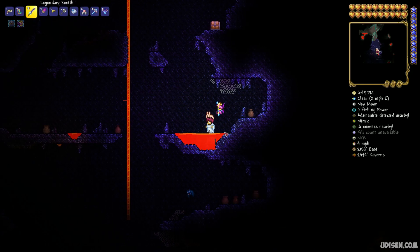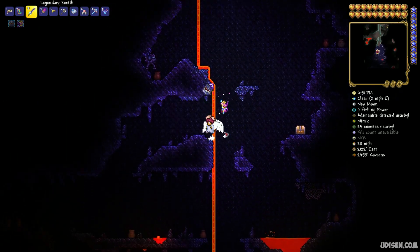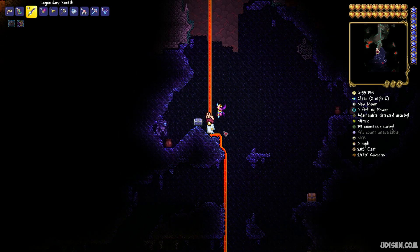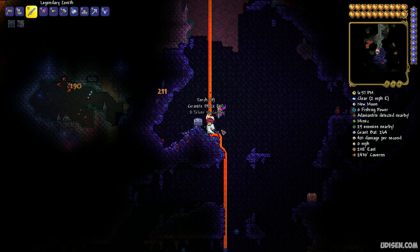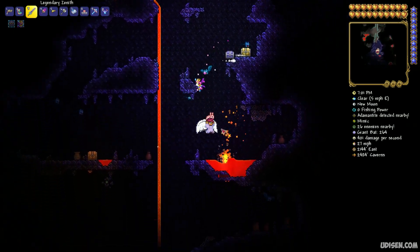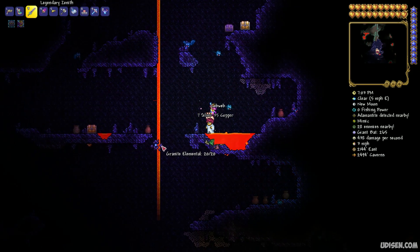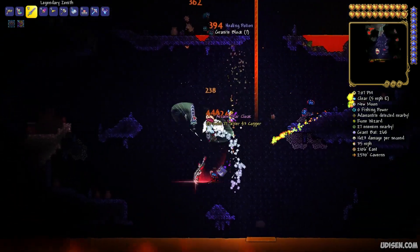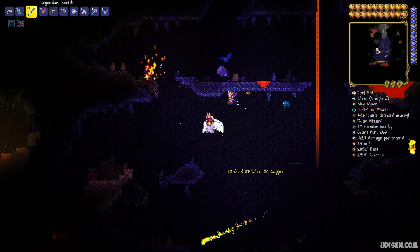Okay, these unique caves have very dark blue blocks and unique mobs — granite golems, granite elementals, and so on. See the granite elementals? This flying thing — kill these creatures as many as you can before you reach the night vision helmet.